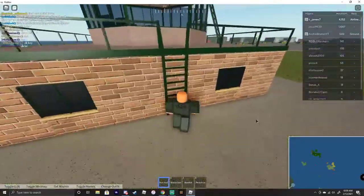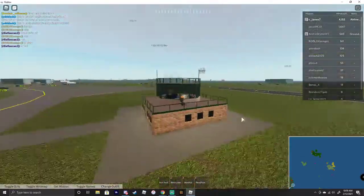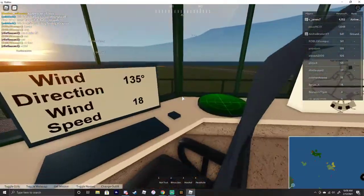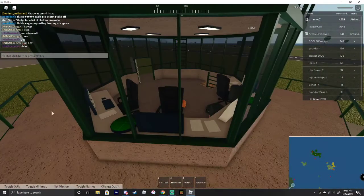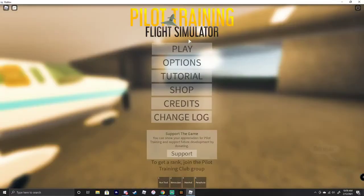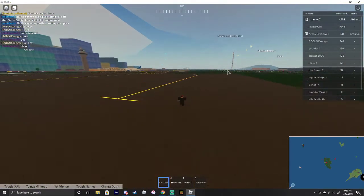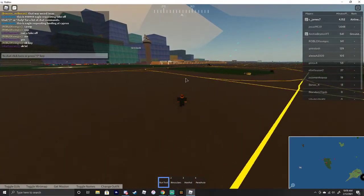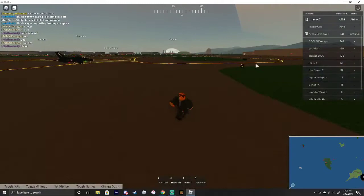Let me go climb the ladder to get up here. So we are going to go in here — you now have radar. The radar actually works. Let me go to a busier airport to actually function the radar. Okay, so now we are at Great Rockford, which is one of the most busiest airports in the game. So let's go into the tower and look at the radar.